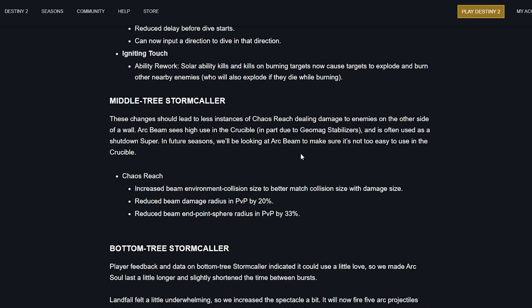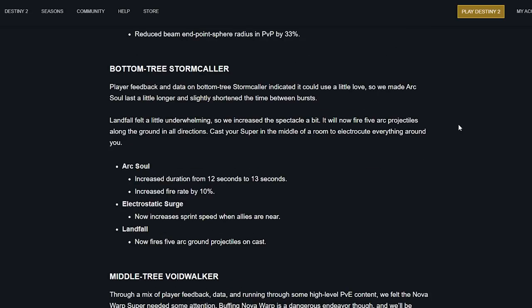Chaos Reach: these changes should lead to fewer instances of Chaos Reach dealing damage through walls — a big issue. The arc beam sees high use in Crucible partly due to Geomags and is often used as a shutdown super. Chaos Reach: beam damage radius in PvP reduced by 20%, beam and endpoint sphere radius in PvP reduced by 33%. So it's just harder to hit people in PvP, and none of this affects Geomags in PvE, which is perfect — I have no problem with that at all.